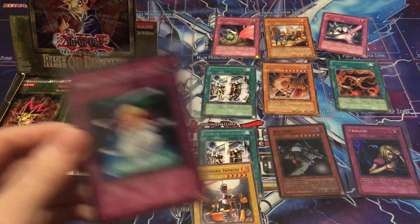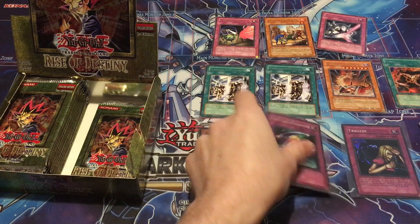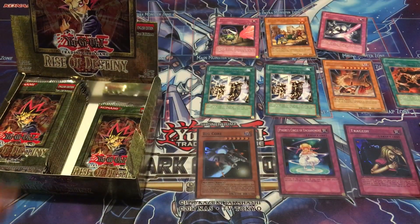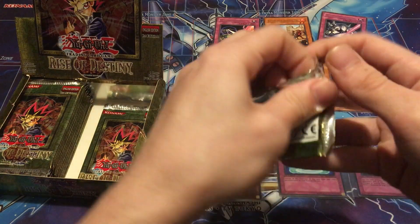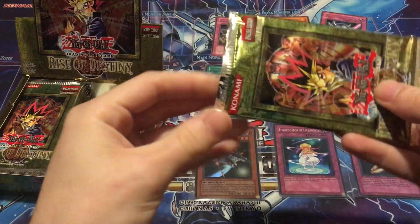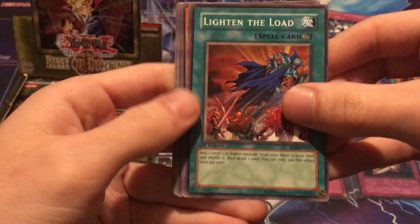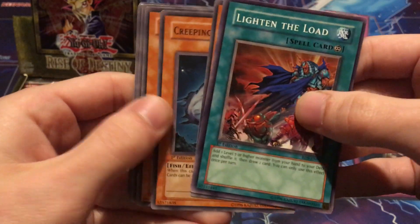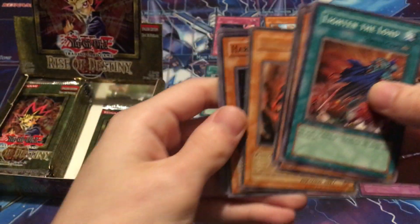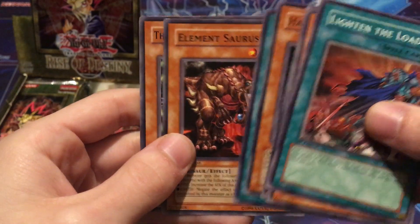Holo number three, all super rares so far — that's all right. Woodborg Impachi, Creator Incarnate, Elementsaurus, and Mokey Mokey Smackdown. Two more packs on the right side. Lighten the Load, Harpy Lady Number Two, Creeping Doom Manta, Tactical Espionage Expert — and Gaia Soul the Combustible Collective, a really good rare, one I'd want as an ultimate rare in my other box. Harpy Lady Number Three, Mokey Mokey, Mokey Smackdown, Element Source, and Creator Incarnate.